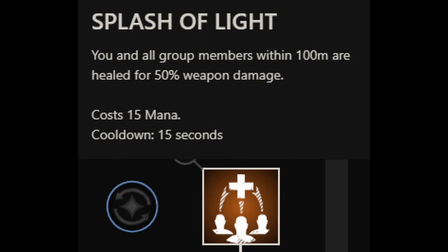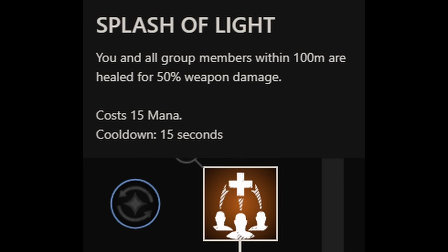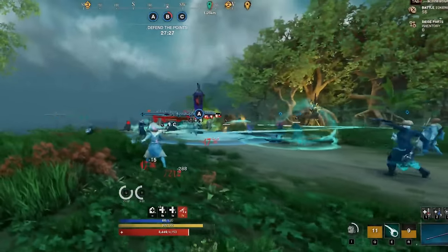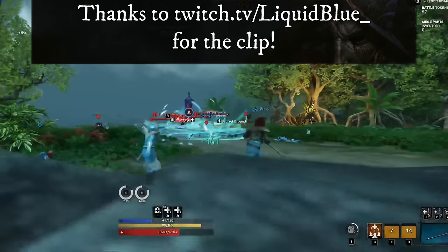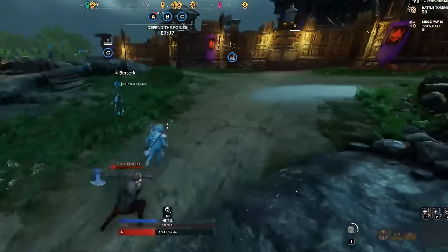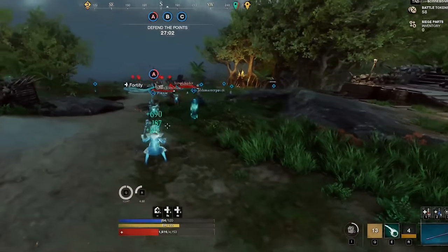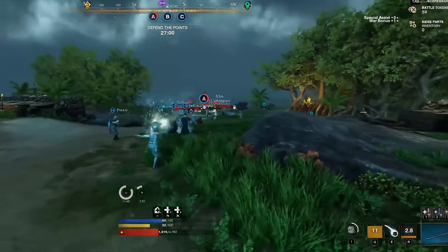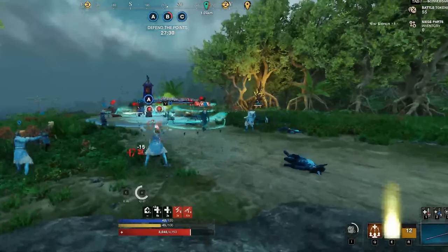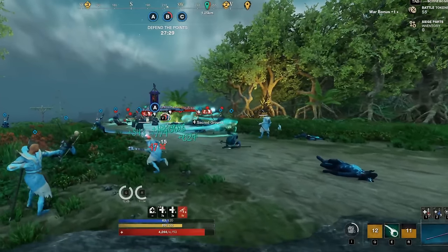The third ability is Splash of Light — an AoE group heal with a 100 meter radius. It used to be quite popular in wars because it used to heal everyone around you, but now it only heals party members. While AoE, Splash of Light only heals for 50% of the weapon damage. It costs 15 mana and has a 15 second cooldown. The ability has no cast time, but has a brief pre-animation before the heal goes through. With perks, this ability can also remove one debuff from allies.